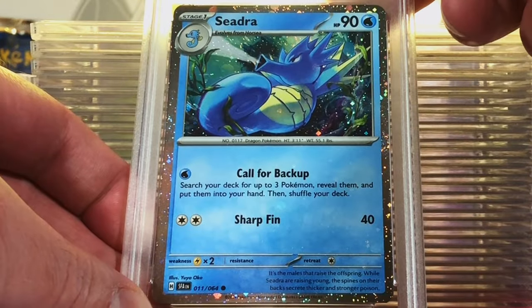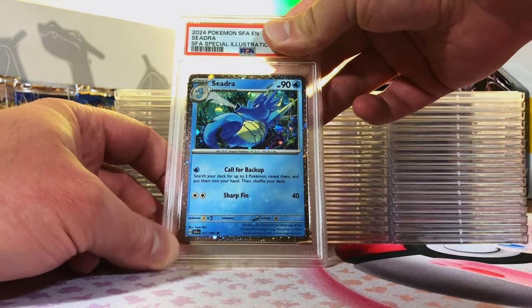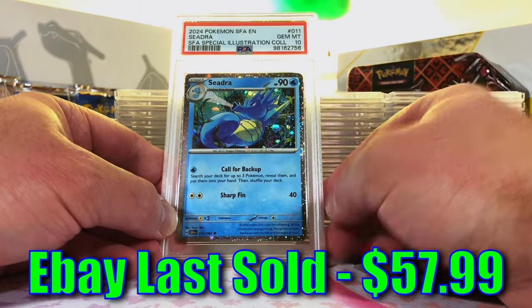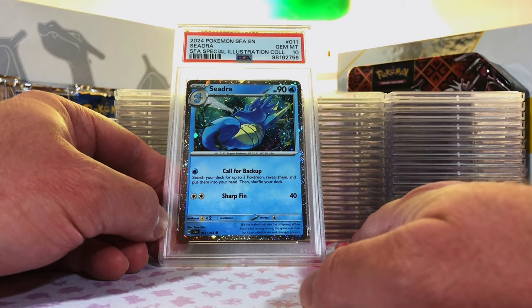Gem Mint 10 right off the bat. Let's keep that going. Seedra Hollow Promo — love these Hollow Promos. I'm going to go with a 9 on this one. Oh my gosh! Are you kidding me right now? Two Gem Mint 10s right off the bat. Awesome way to start this thing.